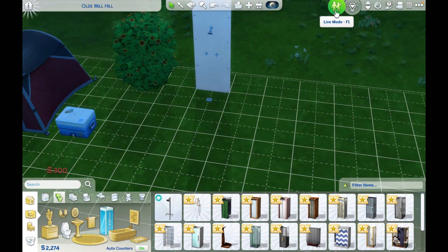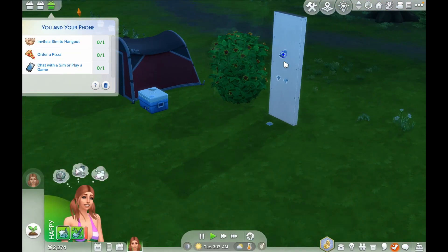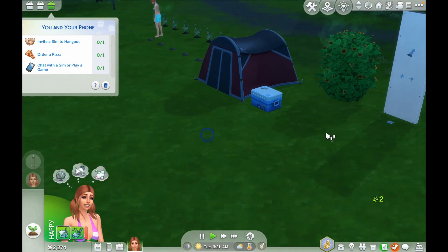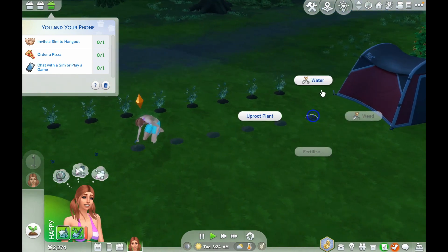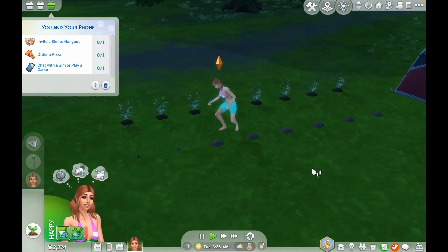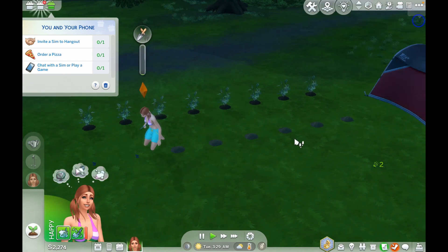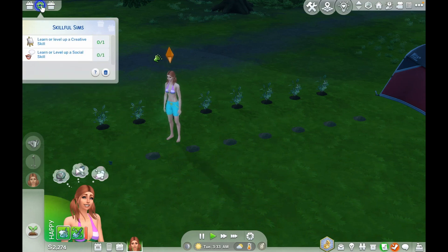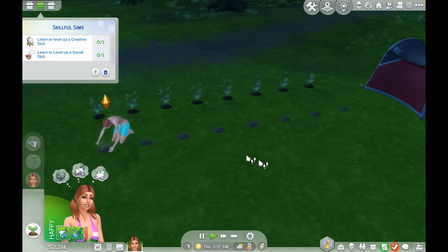My sim has $2,274, just a little bit more because I just bought a wall and a shower so she can keep herself clean and take a bath. Since all the walls are empty I cannot take her anywhere to bathe. When I took her to the lake it wasn't really working. Now you have your phone skills and skillful sims too.